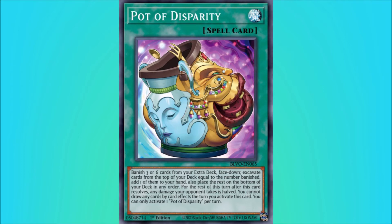The artwork shows this is a combination of Pot of Extravagance and Pot of Duality. Being able to draw two like Extravagance is better than the excavating effect in most cases — most people will say the draw two effect is better. But the nice thing about Disparity is that you can do your drawing and searching before you activate this card, since the restriction only applies the turn you activate it.